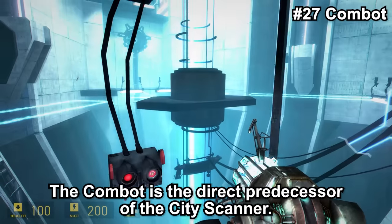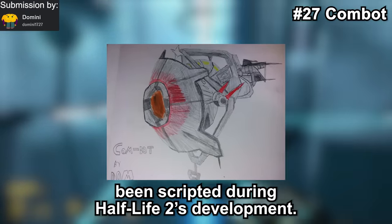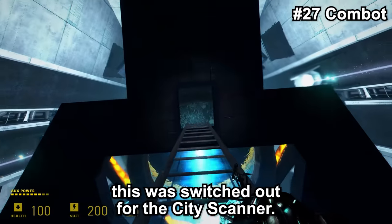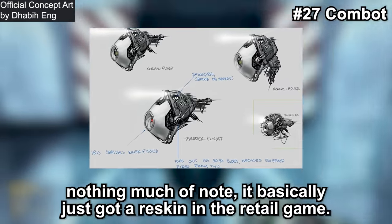The Combot is the direct predecessor of the City Scanner — the first mechanical scanner to have been scripted during Half-Life 2's development. Functionally, it is the exact same as the City Scanner. Originally, Dog was to have a Combot head, which was later switched out for the City Scanner head. So nothing much of note here — it basically just got a reskin in the retail game.